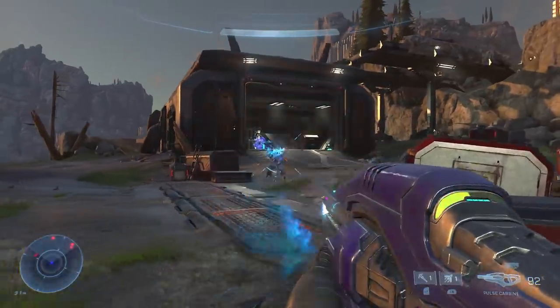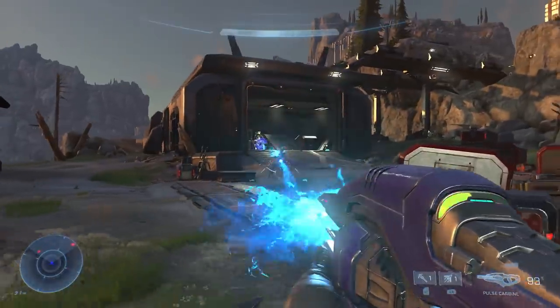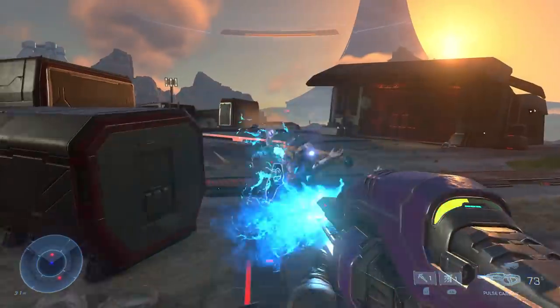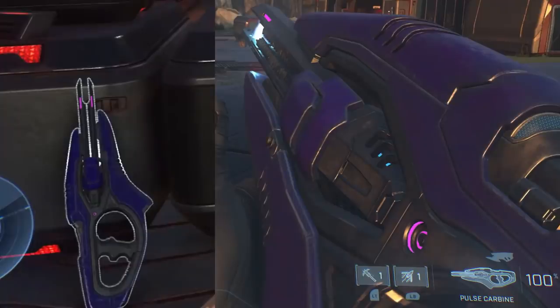We next have the Pulse Carbine, which seems to combine the Covenant Carbine and Storm Rifle of recent games into one weapon, both in terms of design and, to a lesser degree, function. The Pulse Carbine has a three-round burst and can be vented as it builds up heat. If the Covenant Carbine is coming back, I'm not a fan of the Pulse Carbine's design. One of my biggest issues with the Storm Rifle was that its silhouette looked nearly indistinguishable from the Carbine — the Pulse Carbine looks even more in line with the Covenant Carbine's design, so if the Carbine is returning, I'm not a fan.